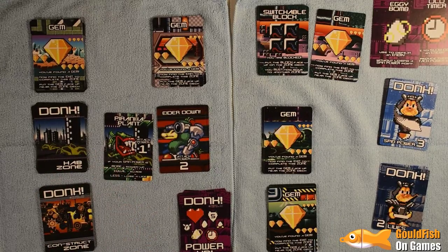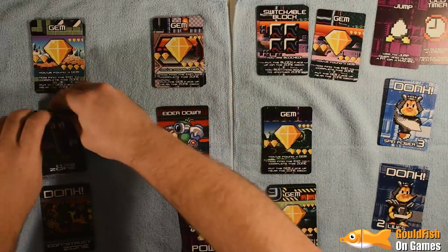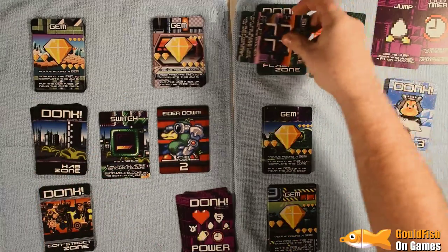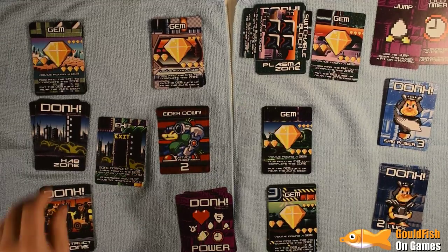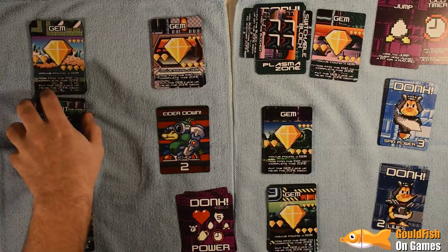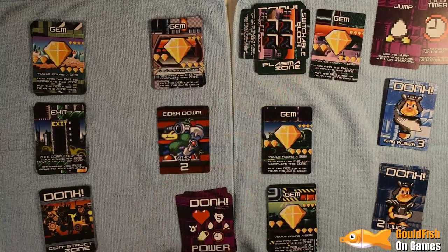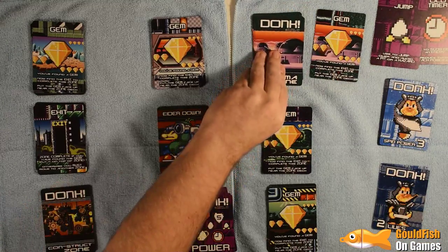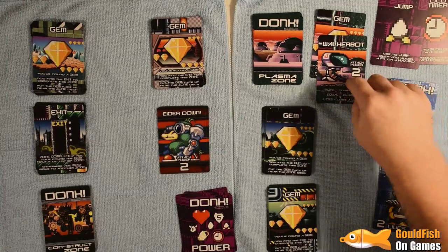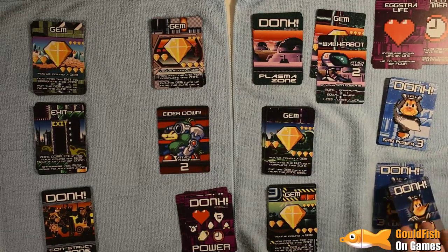Switch — Switchable Block gets turned off. We found the exit, but I was really hoping to get the gem first. So we return to this zone, turn the switch off. Next card — Walker Bot, three vs two, it's defeated and we get an extra life, which I might as well spend now to go back up to three lives. We go up to four lives, return here, and our spin power goes back up to three.